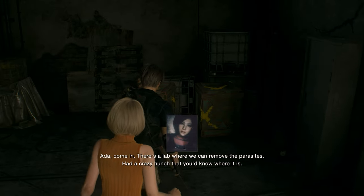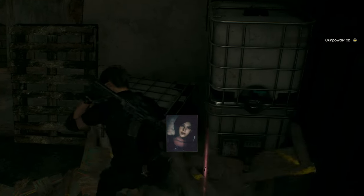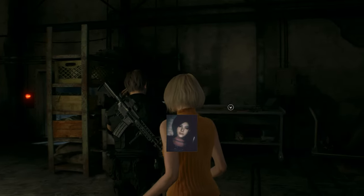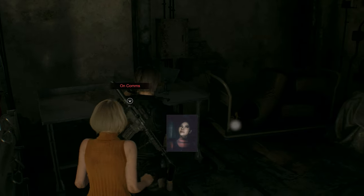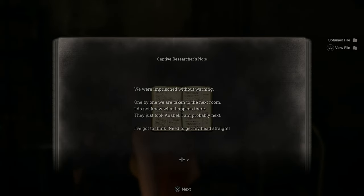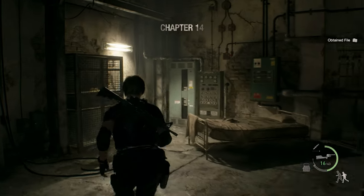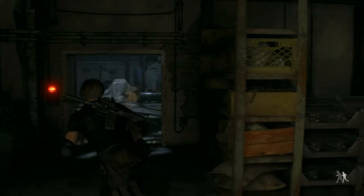There's a lab where we can remove the parasites. Had a crazy hunch — no one even knows where it is. Their most important facilities are the house and their sanctuary at the top of the mountain. That's where I'd look. Ada, the encyclopedia. Happy to help. There you go, you owe me. That was Ada — Ada's objective researcher's note. Okay, I guess this is something.